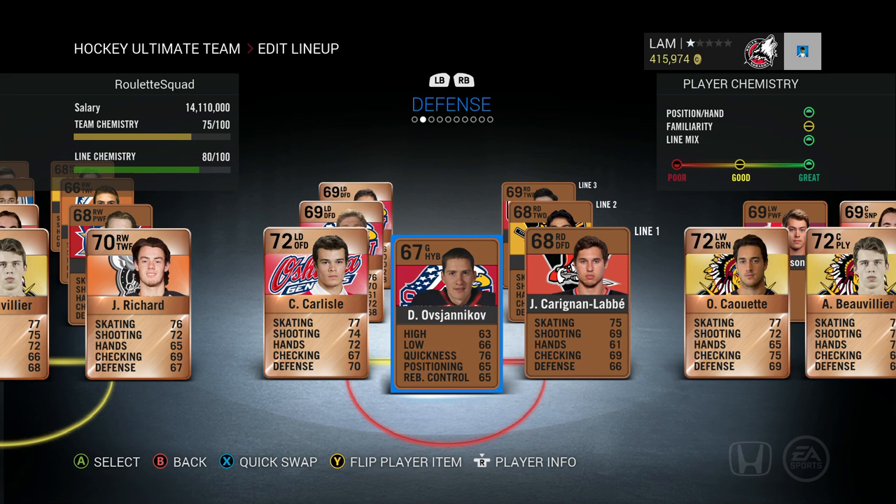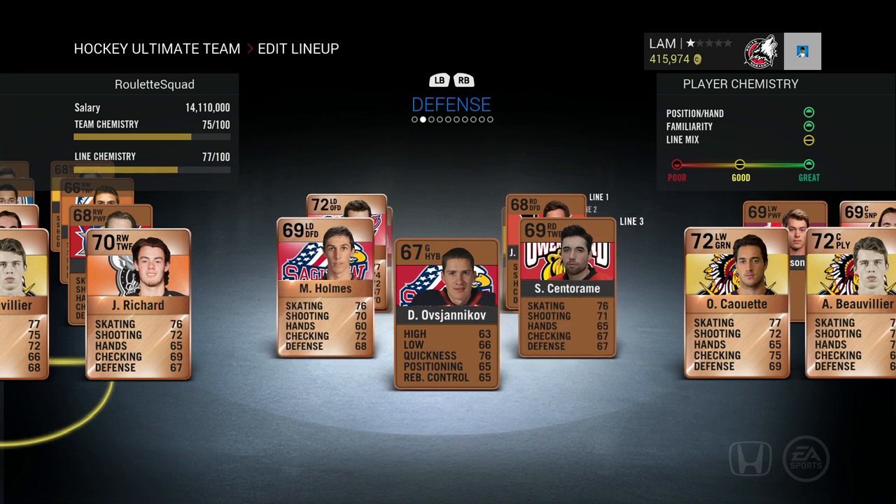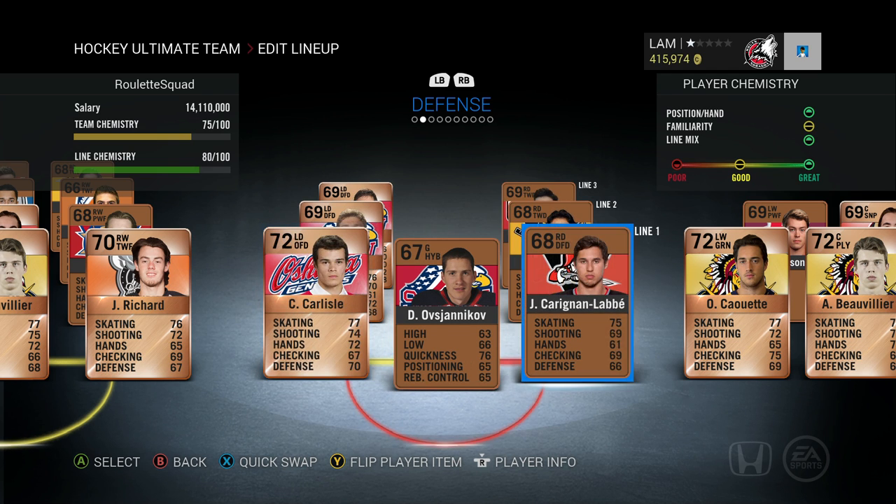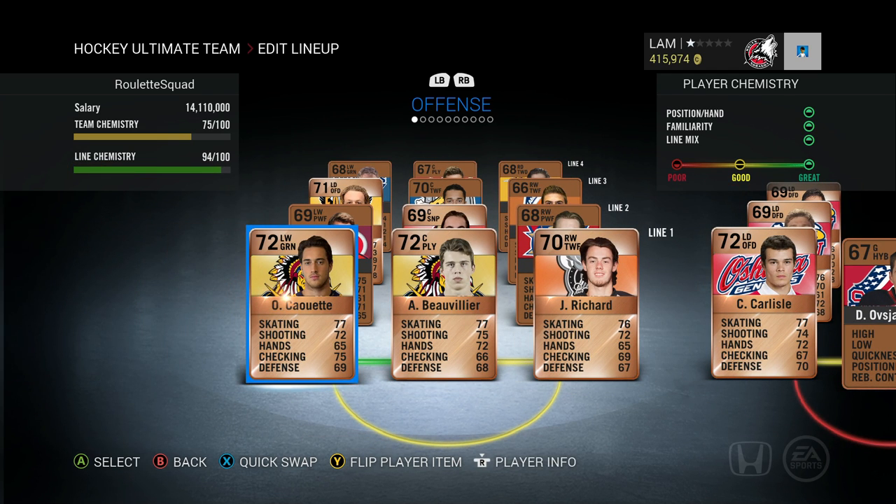On defense: Carlisle, Ovz, Janikov, Karagnan-Lab, D'Souza, Middleton, Holmes, and Centurami. It's not too bad right now. We're going to have to play some games, pick up players from the market, and improve the team. Let's get into the first game.